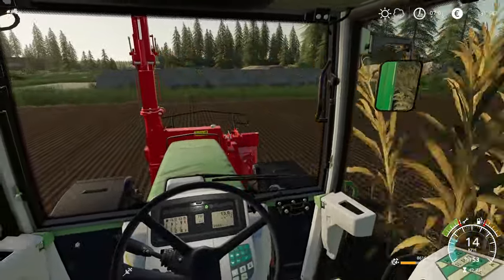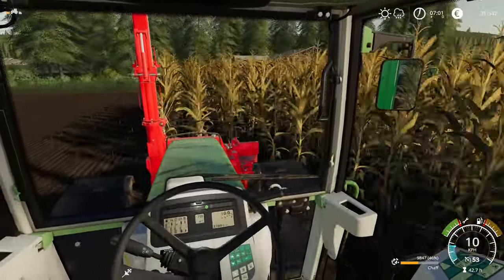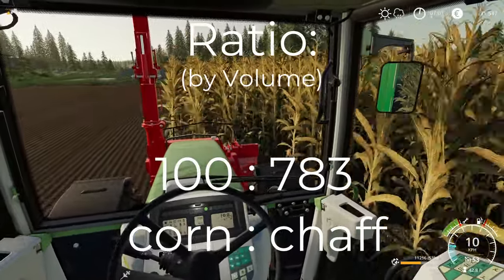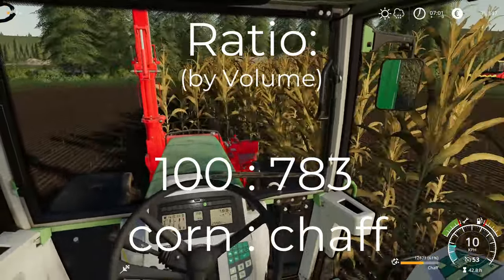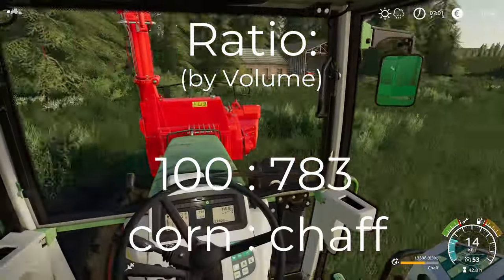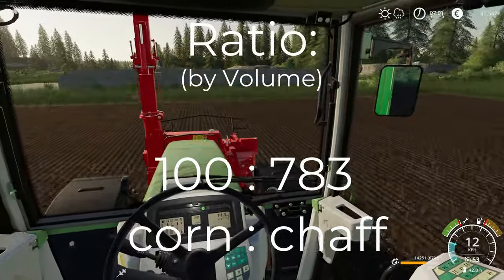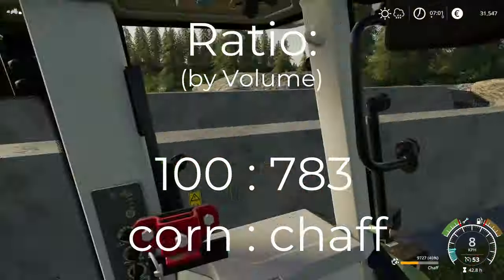This gives a ratio of 100 to 783 — corn to chaff or silage. Exactly 782.899, but 783 is close enough.